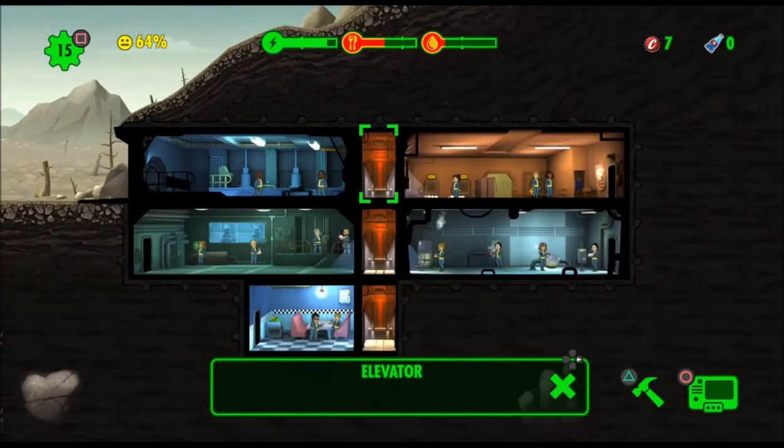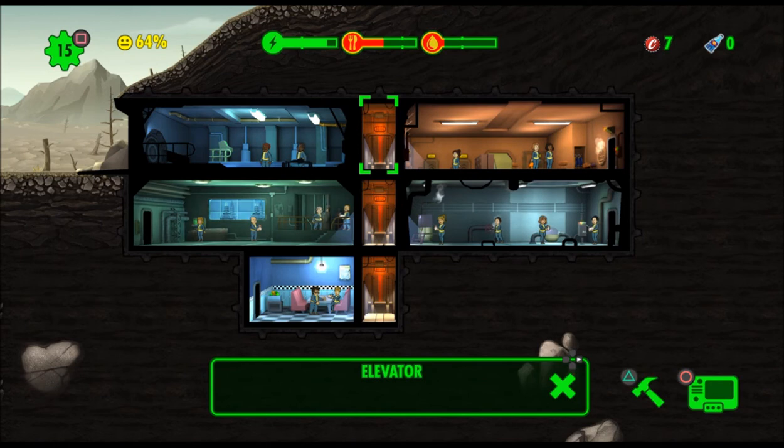We're just doing a cursory glance to show you what Fallout Shelter on PS4 looks like. As you can see, I'm having a little bit of trouble playing — it's not as intuitive as I would have liked it to be. It's going to be 10 times harder once you have a big vault and you've got multiple things going on. This is just an intro to show you what it's like to play Fallout Shelter on the PS4.